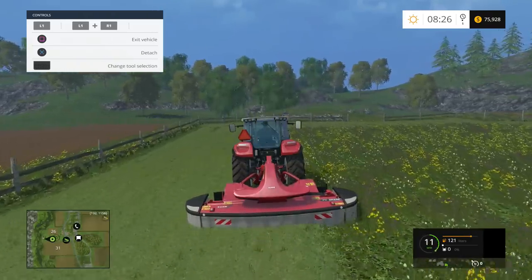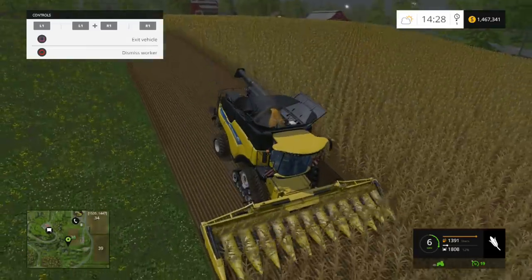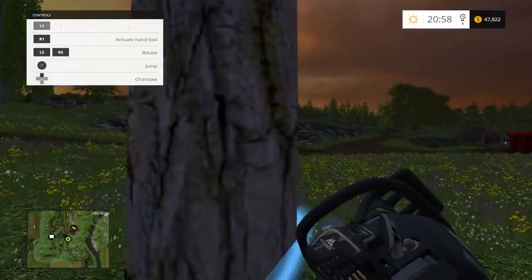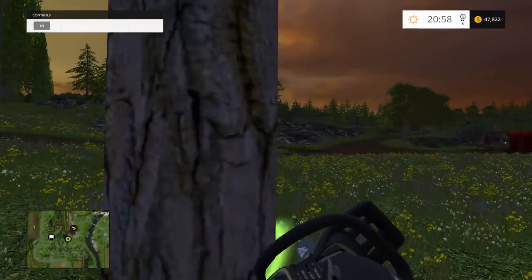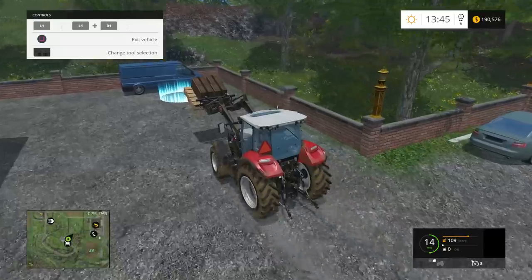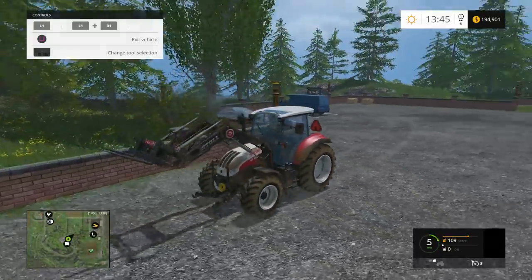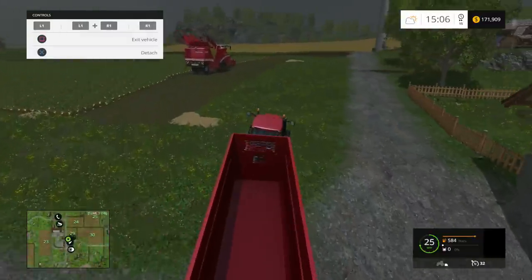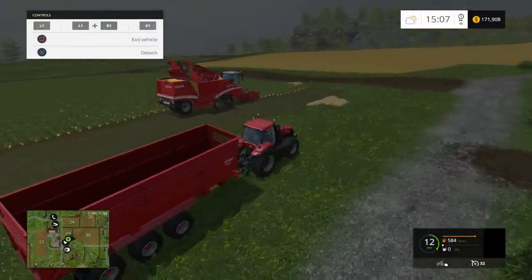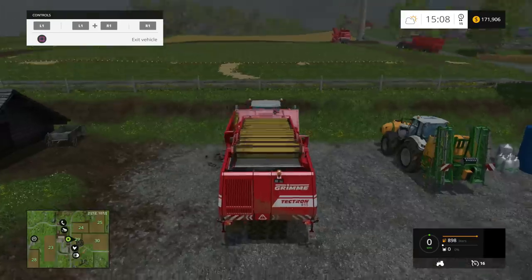Easily the greatest thing about Farming Simulator 15 is the amount of things you can actually do in this game. You've got a number of different types of crops and fields to grow, forestry stuff like cutting down trees and delivering logs, as well as the board missions around the environments and raising livestock. This game just has tons of things to do at any given moment. You can balance it all at the same time by letting the AI take control of your actual farming equipment and switch to another vehicle to begin work on another task.